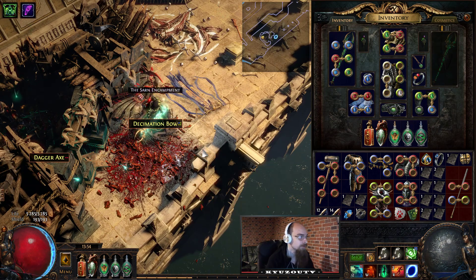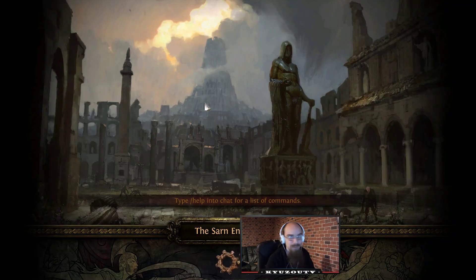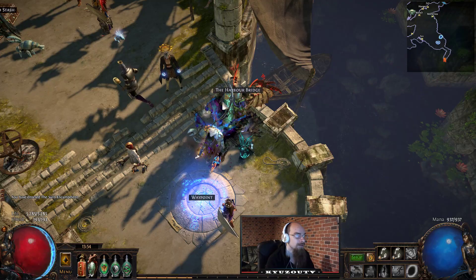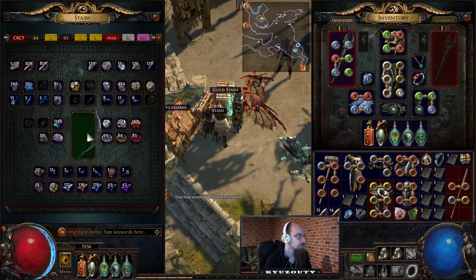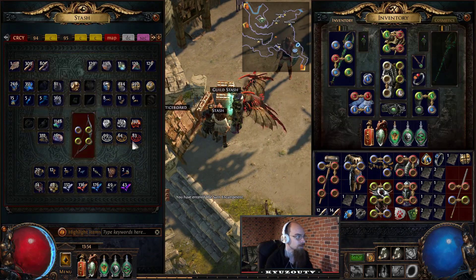Open a portal, keep our inventory open, click the portal, and then immediately the item. And the item is going to follow. So now we just put it in a stash, fix our inventory, and then we can ID it, vendor it, whatever.